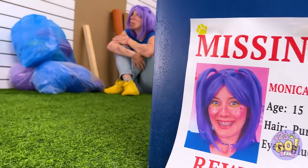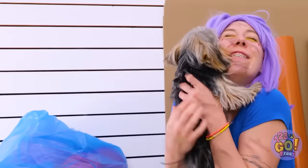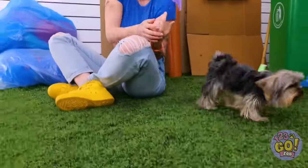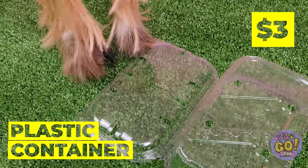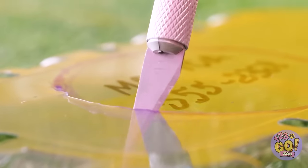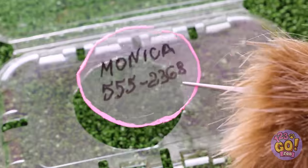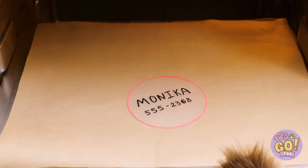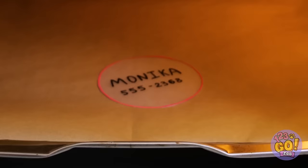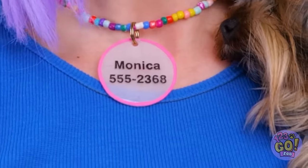Oh no — Monica's missing! There she is! Does this mean I get the reward? I'll get back to you — for now, let's get crafty! Next time she gets lost, she'll have an ID tag. We'll need her name and a contact number. It's kind of big — let's shrink it down to size. Bake it in the oven and bam, it's bite-sized! Just the right size to fit around her neck.